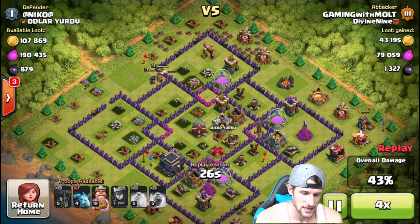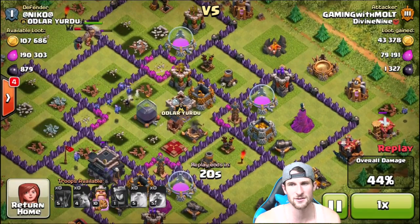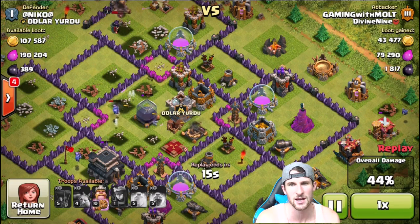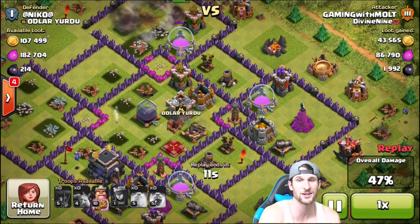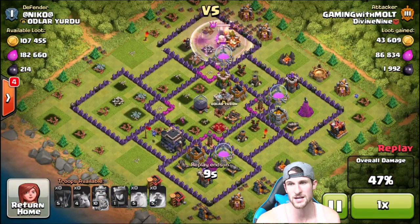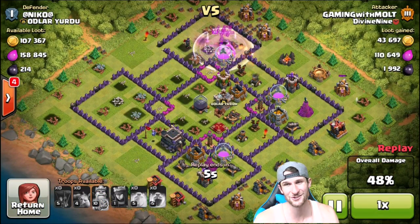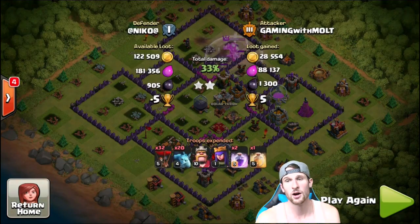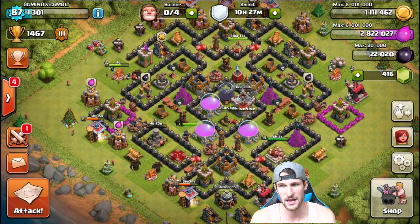I drop off all my minions and I knew they would target the dark elixir — they all come in and there are so many defenses shooting them. But we're almost able to get all of it — only 214 left over. We end up getting the town hall and the 50% on that — 1,992 dark elixir. Perfectly fine with that going up against another town hall 9. Hopefully once we get up higher in trophies things will get even better.